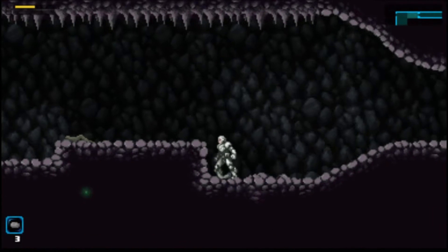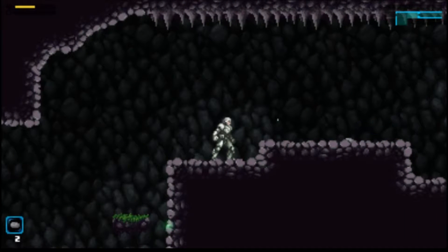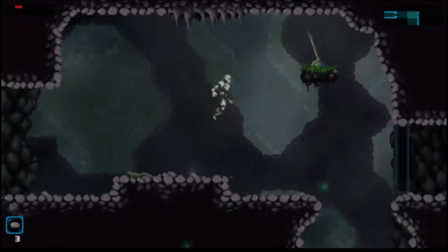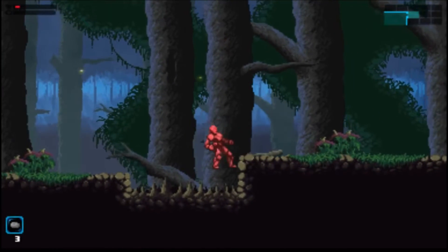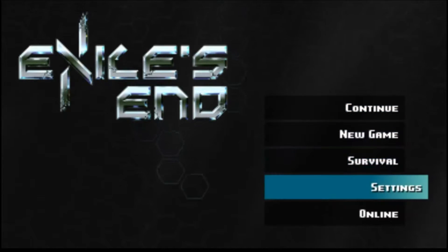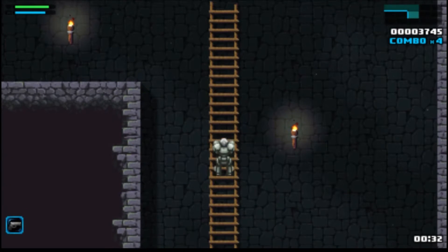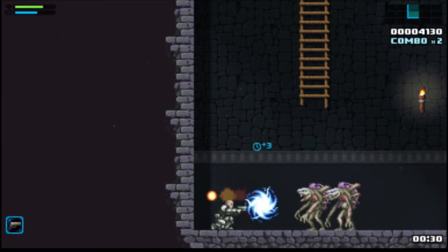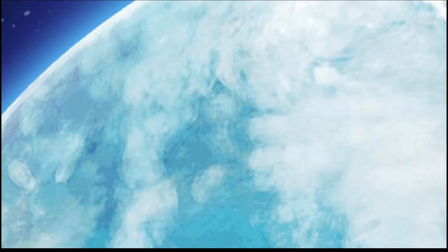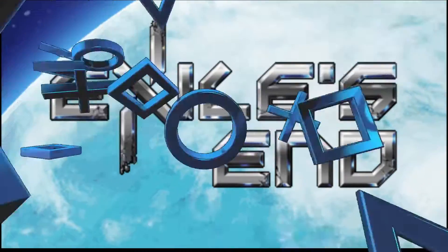For the most part, you start off with rocks as your weapons, and they have an arc to them. It takes some time getting used to. You can pick them right back up again, but it does take a little bit of work. They are also used to flip switches and other puzzles. You're going to have to get used to game overs as well. It's not as unfair as Spelunker, but it gets a little close. There's also a survival gameplay mode where you actually get to start out with a gun, and it seems to be a little more forgiving with the damage, but you've got a bunch of enemies and you need to take out all of them in the stage before time runs out. Exile's End is a freebie on the PS Vita this month. It's on the PS4 for ten bucks as well.